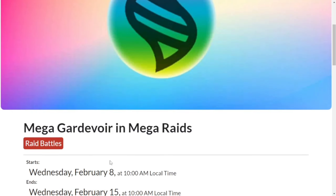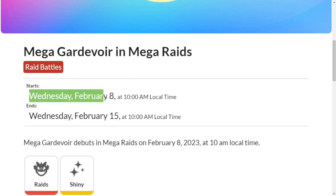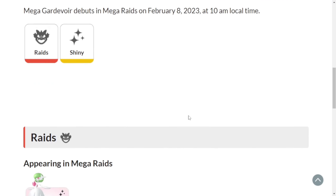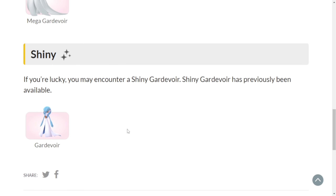Mega Gardevoir is making its debut in Mega Raids from Wednesday, February 8 at 10 AM local time to Wednesday, February 15 at 10 AM local time. The regular form looks like this and the shiny looks like this — the hair color will change to blue from green.